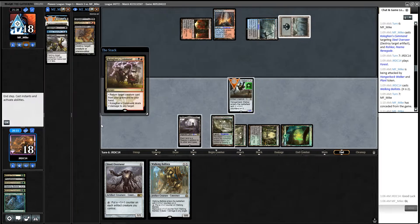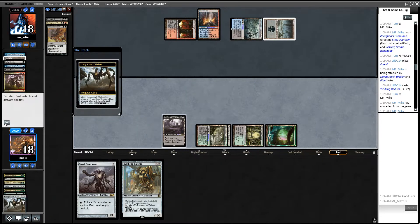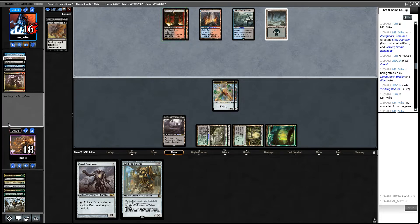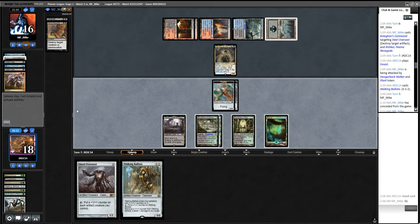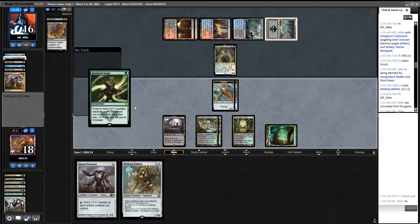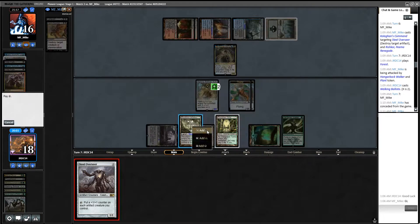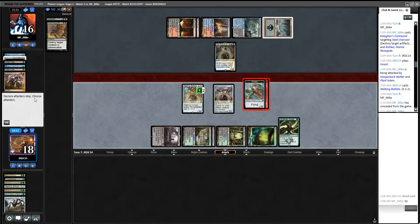Let's grab Overgrown Tomb — oh, the Oran-Rief Vastwood thing was probably better to grab here, right? I have to imagine they're going to feel forced to act. Thanks for the counter — it's going to die, return Scarab God, making two 1/1s. Land, Scarab God — I'm guessing. How do we beat Scarab God is the question. X is one.